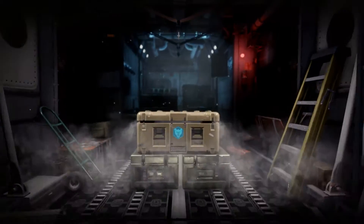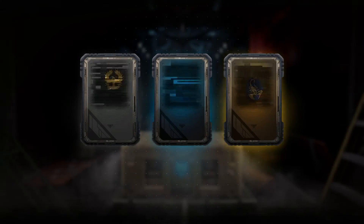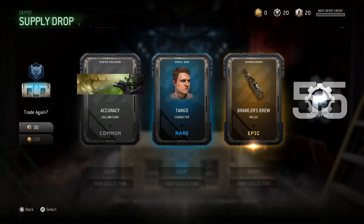As you can see, the Supply Drop animation is similar to Black Ops 3's, where you flew over to the box in order to open it. And just like the other games, there are both rare and common supply drops, as well as your opening bonus.